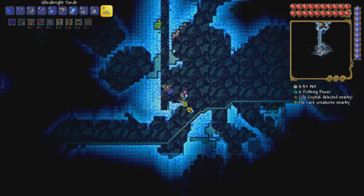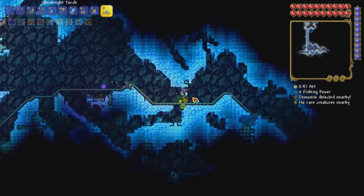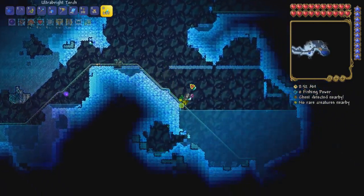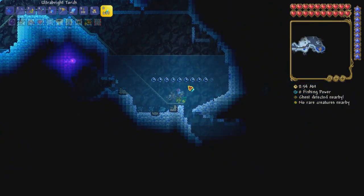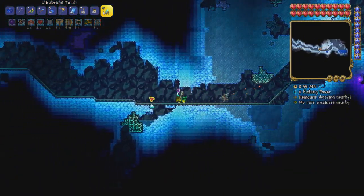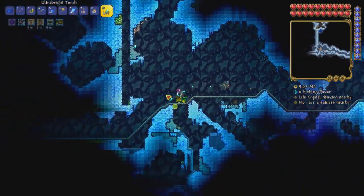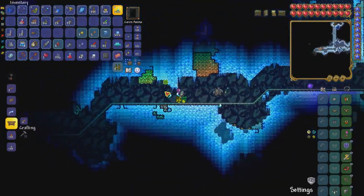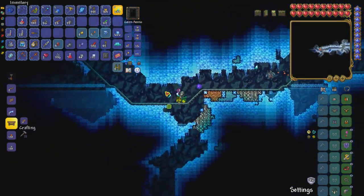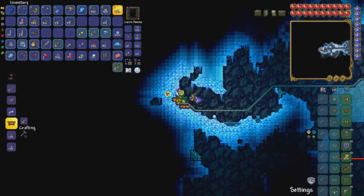And we found our way down into a cave. Let's take a ride on a minecart and see what we find. Add a little bit of light. Alright, end of the road here — not too worried about the little pots. Some of my buffs just wore off. There was a life crystal there. We'll put the buffs back on on the way back. There's a trap down there, but it's just a dart trap.